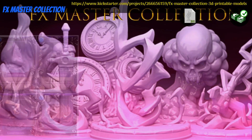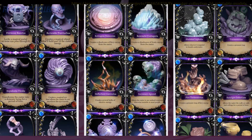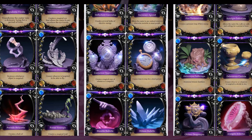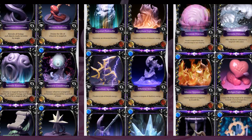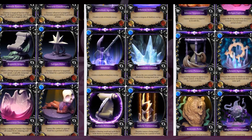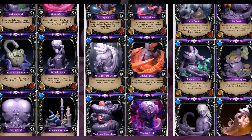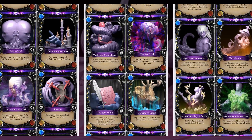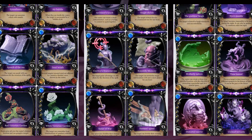FX Master Collection, printable spell effects by Brian Neferate of Mexico, their 11th Kickstarter campaign. This includes 20 spell effects with description cards. You can get just 10 you like, or the whole set, and you can also pick up rewards from previous campaigns. This campaign ends on October 8th, with rewards expected the same month.